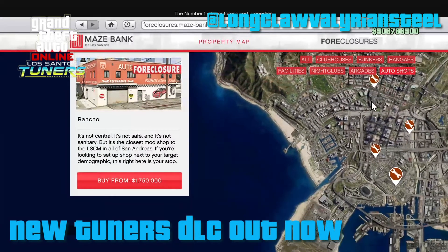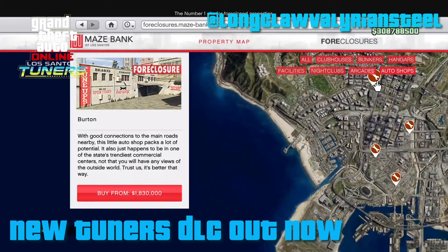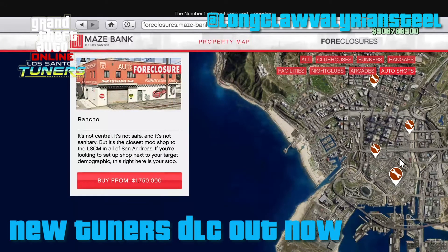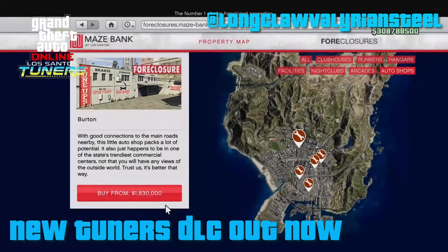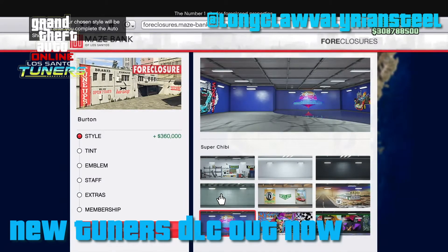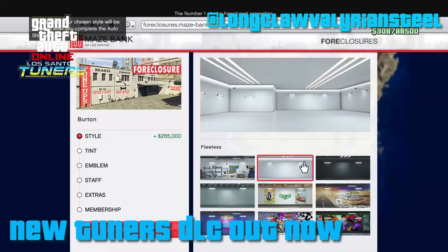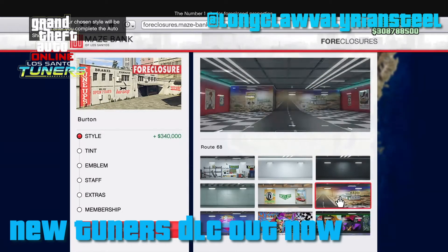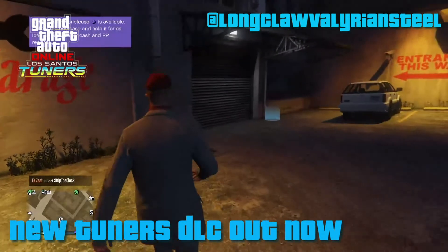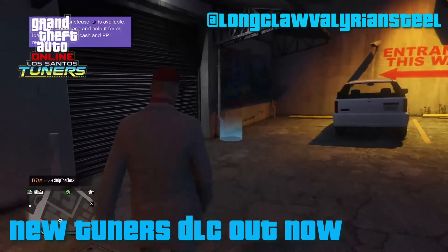I was tempted to go with La Mesa as I have some warehouses down there and it's close to the ocean for my submarine, but in the end I went with Burton as I just love this area and it's close to my apartments, office, and nightclub. There are tons of upgrades and it's up to you and your bank balance how much you shell out initially. I went very top end and bought every renovation — it cost me nearly four million. You can also pay for your membership fee for the LSCM at the same time, which gives you access to the new races.